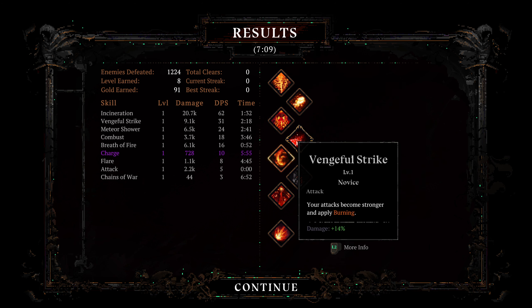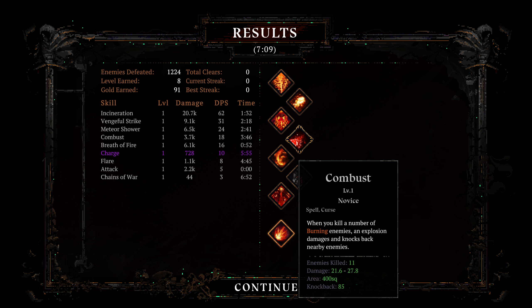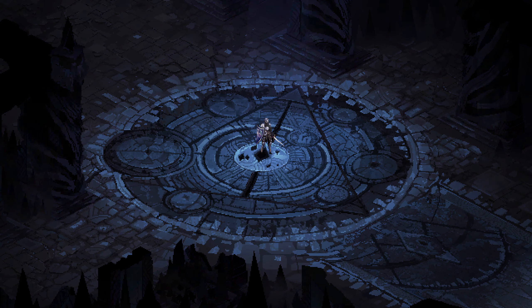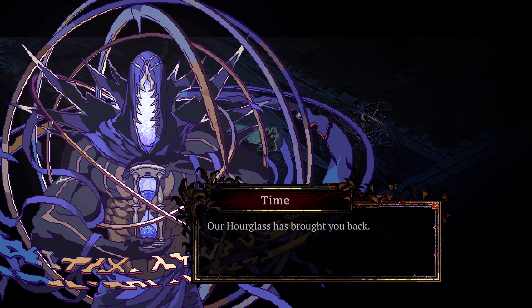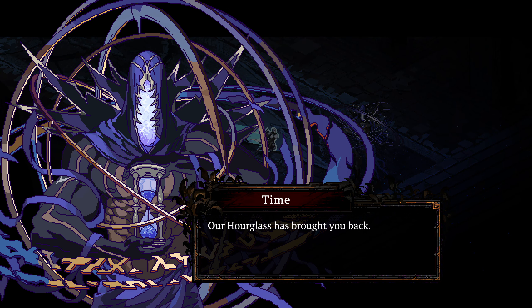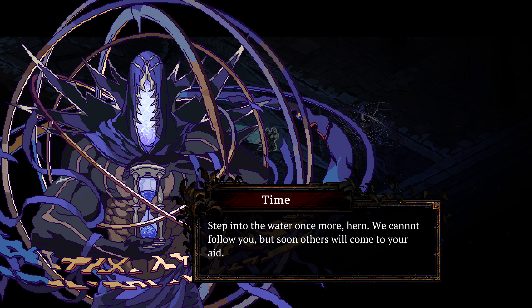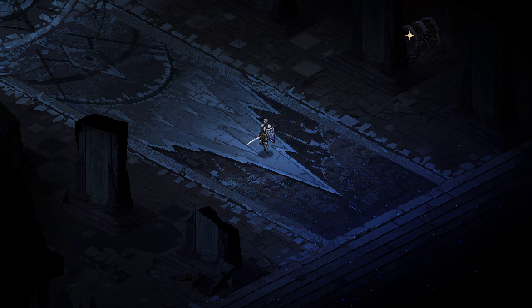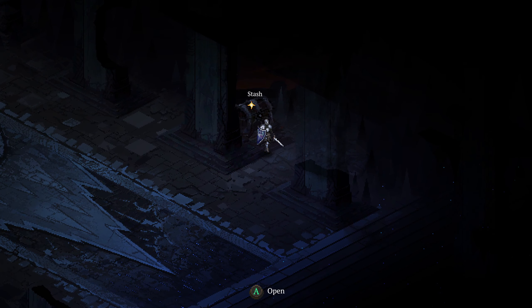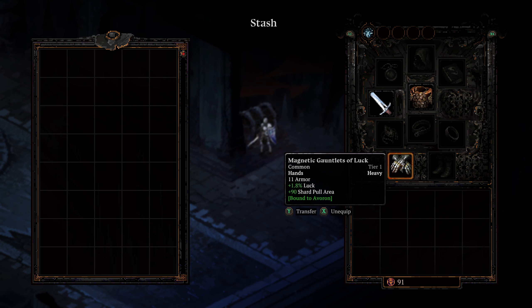How do I get down to continue? Oh, I just press okay. I don't have to worry about it being on the wrong thing. Our hourglass has brought you back. Step into the water once more, hero. We cannot follow you, but soon others will come to your aid. Death will stand trial for his transgressions. And stash-wise, I think these are bound on equip as well.